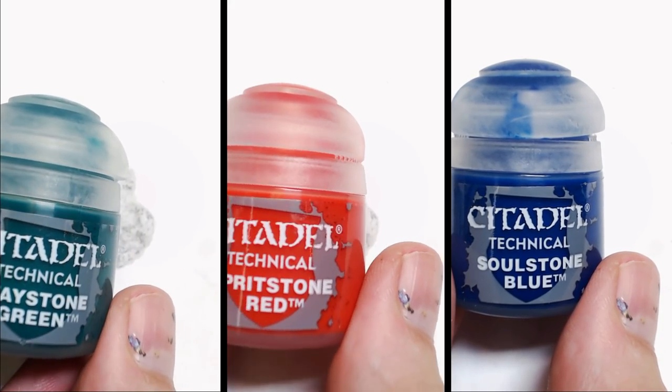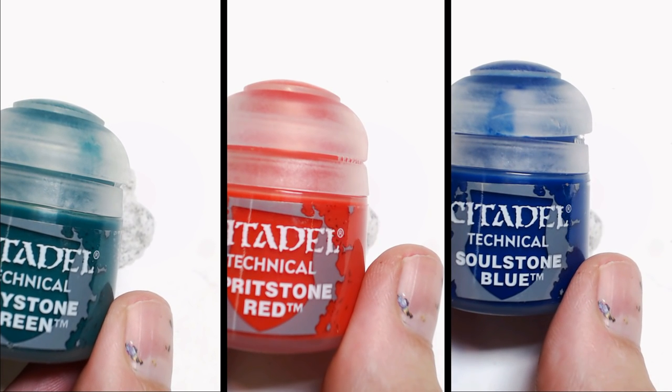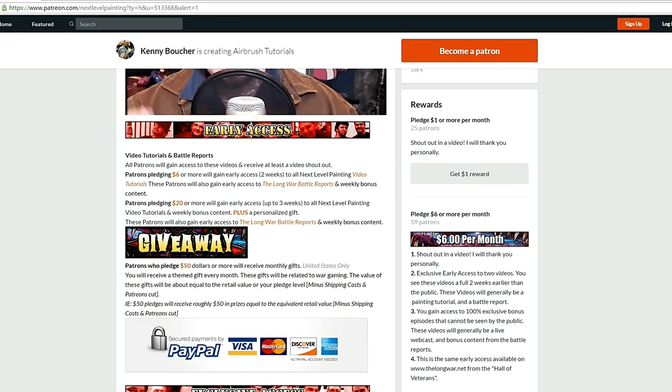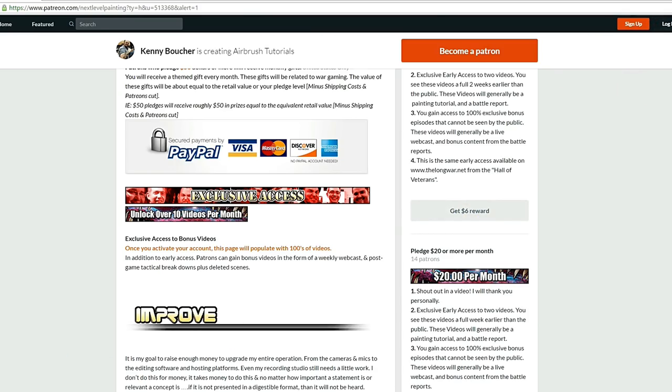Here are the three colors to summarize: Waystone Green, Spiritstone Red, and Soulstone Blue. Play on, please. If you like these tutorials, check out Next Level Painting on Patreon — become a patron of the arts today. We offer early and exclusive access to our videos and a rewards program for different pledge levels. Patreon is PayPal and credit card secure, and we use 100% of the money to improve our process.